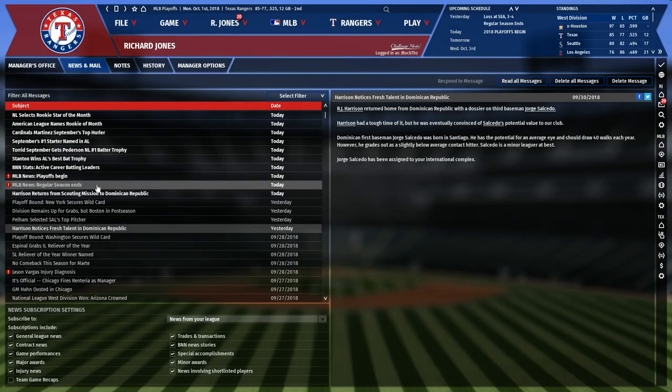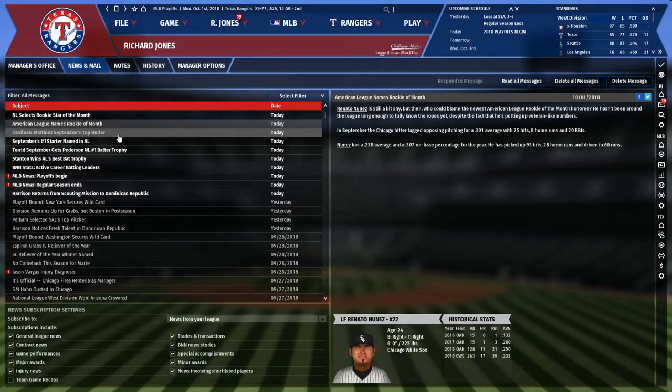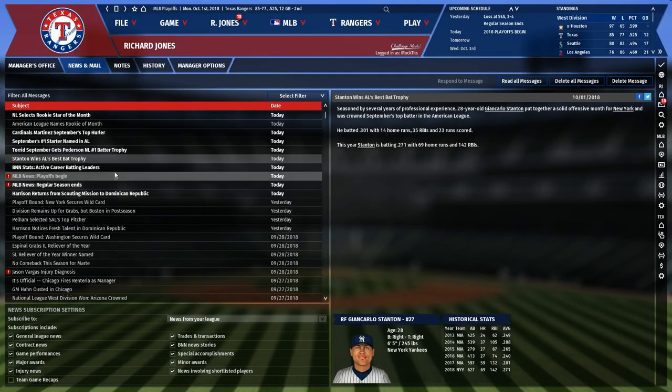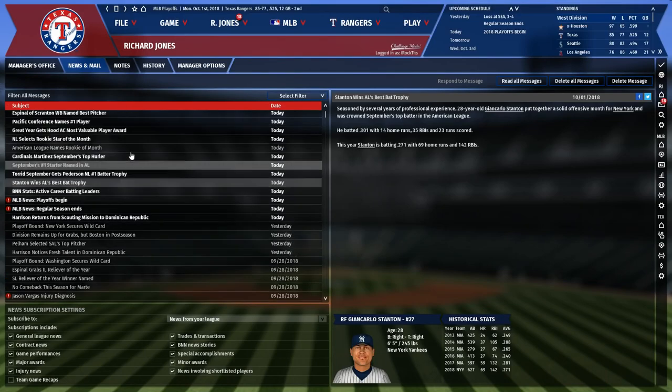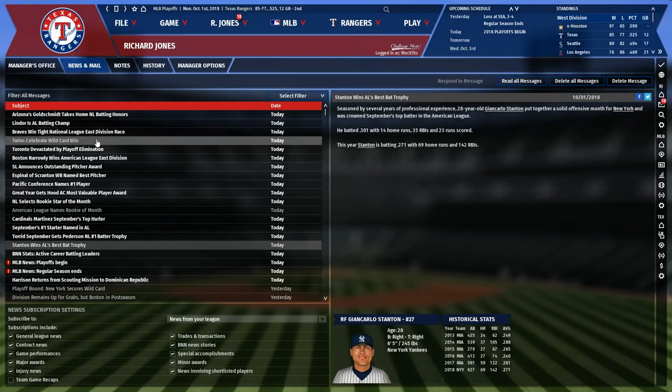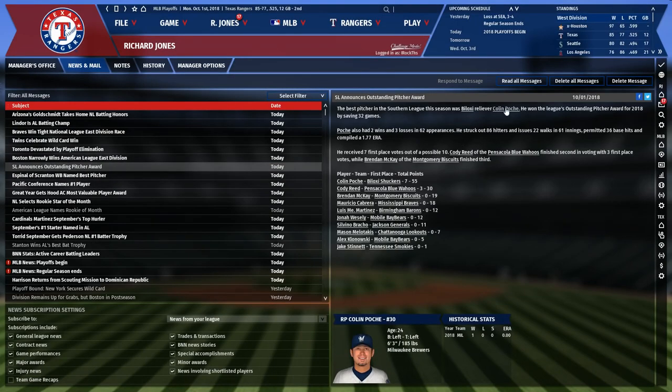That's the end of the regular season. We will not be having a postseason episode, unfortunately. Also, Hood won MVP at the AAA level — that's really awesome, and he put up the numbers for it. I'm going to end it right here and look at the players' stats in the next episode to start the offseason.